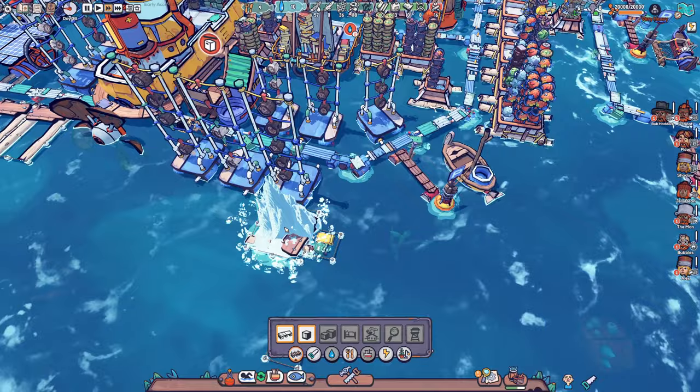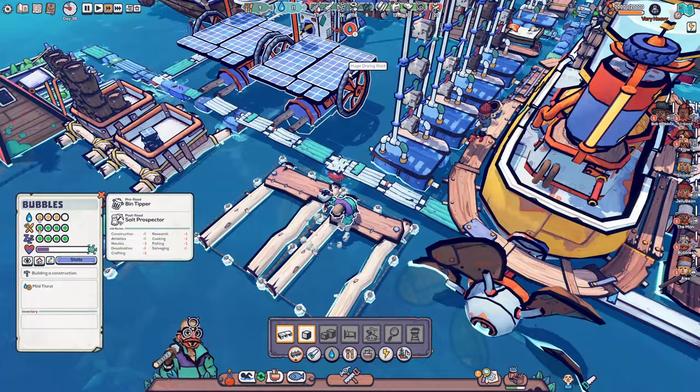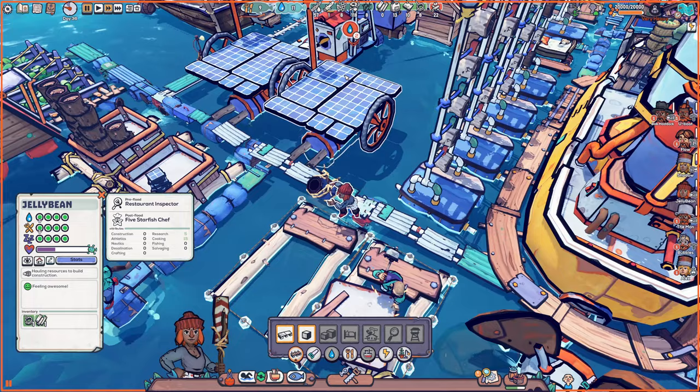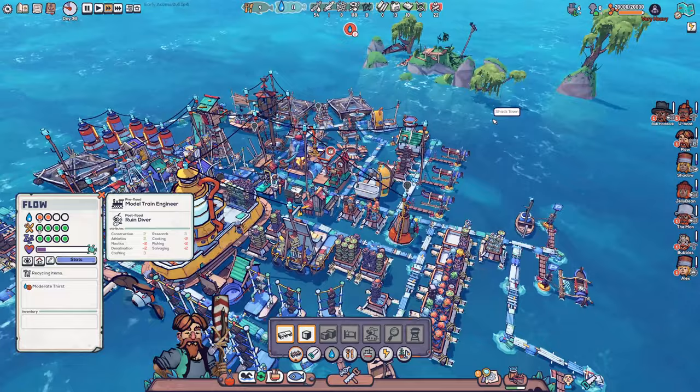Maybe something like that, and then we add in a little storage container. This one can have some wet wood and dry wood - or maybe both, we'll see. We can have one for wet and one for dry wood. We still need to make sure we have enough storage for everything. We have some very first drifters and flow is really low on water, so we have to try to improve that. We do have 11 water now so we should be safe for the next day.